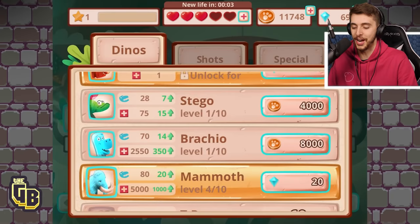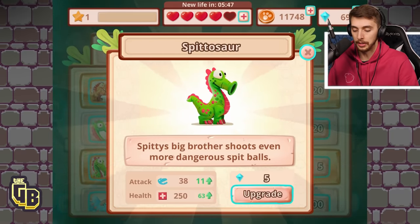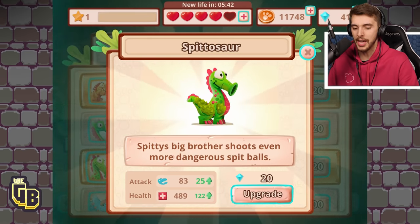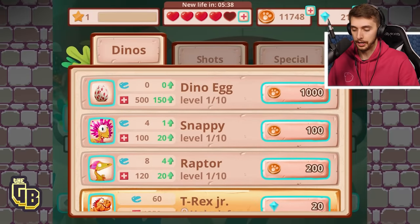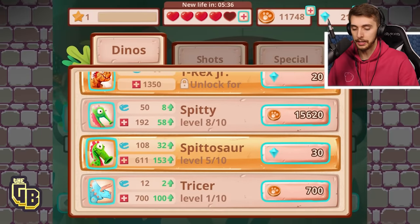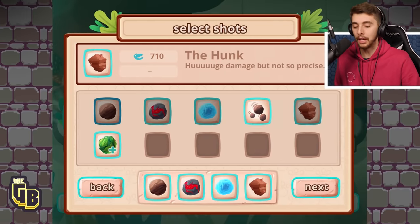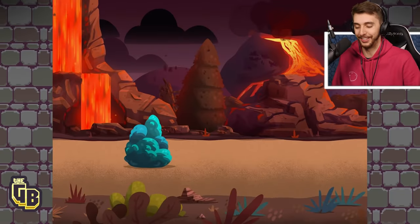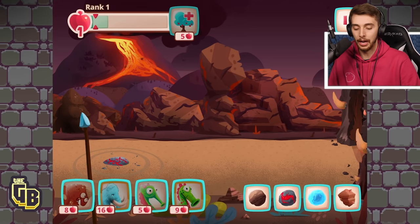I want to upgrade Spitasaurus — 15 and 20, okay! One more — there we go, there's a cool little neckerchief! And there's only Spitty left which is 15,000. We should in theory be a lot better now. Fingers crossed!